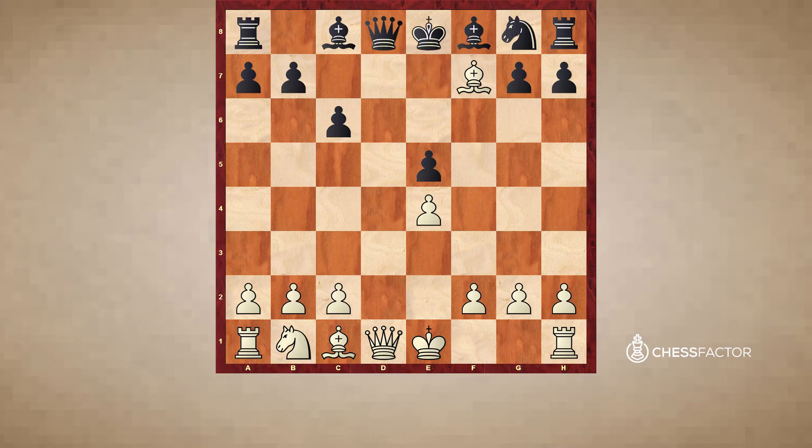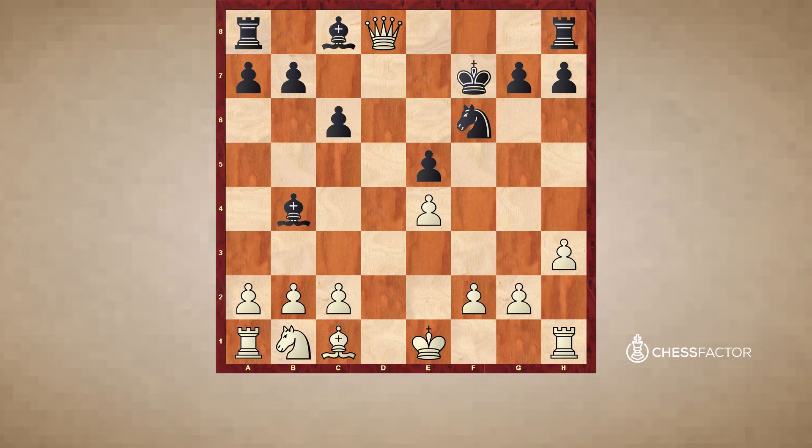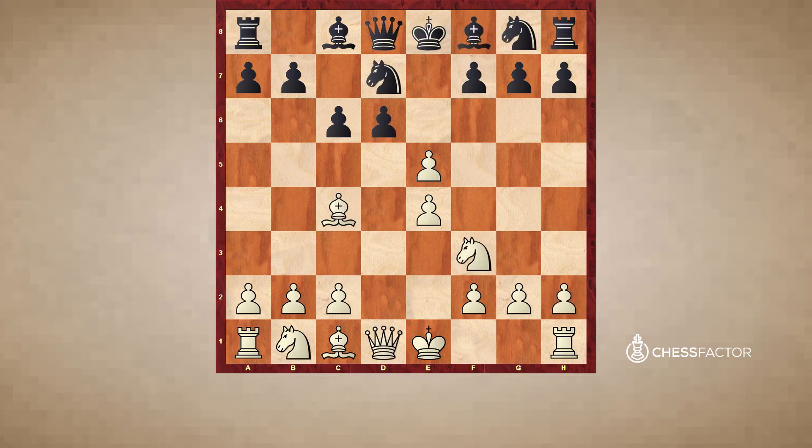This is something that really needs to be avoided. Now, white here could castle - very simple, logical, complete your development, bring your king to safety. But instead Anand was aware of what black wanted to do: develop his minor pieces and then castle. But black is behind in development because his minor pieces are still on their starting squares, whereas white's kingside minor pieces have both been moved from g1 and from f1. After dxe5, black correctly captures back with the pawn.